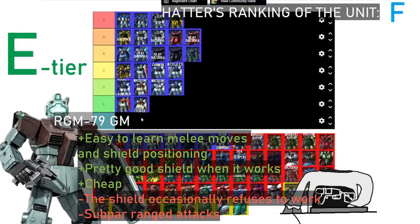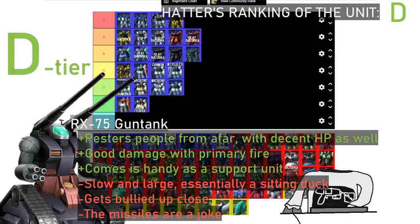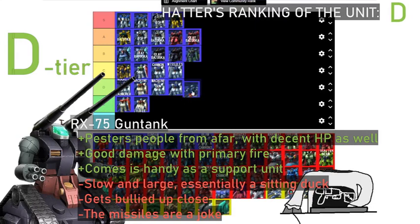I would put it into F-tier, but I'd just be warming up the spot for the Ball. That's true, we do have one coming soon. The Gun Tank — it's basically a sitting duck with two large guns. I would probably put it in D-tier, because if you land those shots it does solid damage. It's pretty deadly, and I kinda like pestering other players from very far away. It has pretty decent health as well, but it burns through it quickly because it's slow as heck — you can't get away from a tough melee opponent. And basically the BOP missiles are a joke.